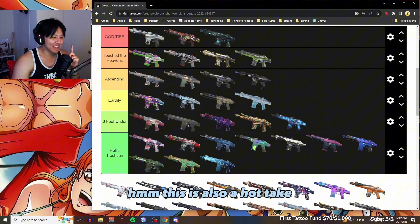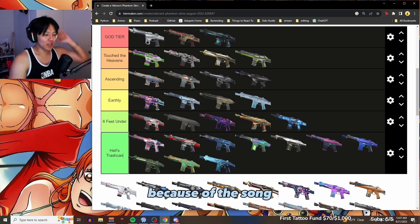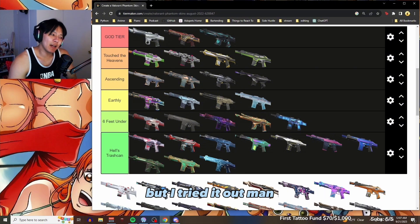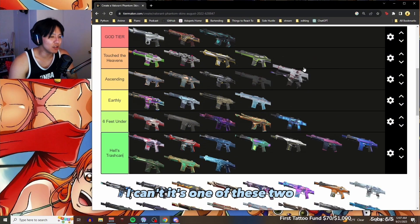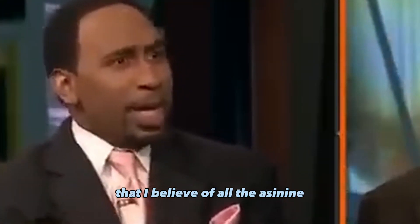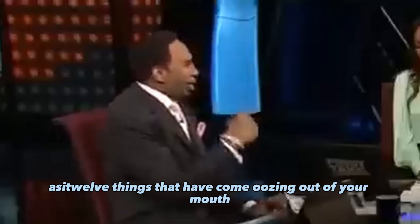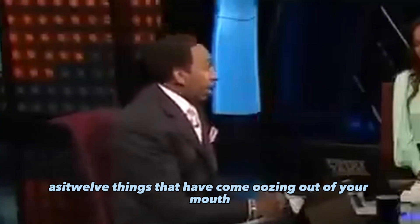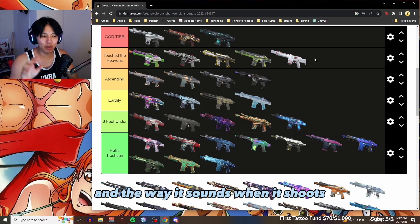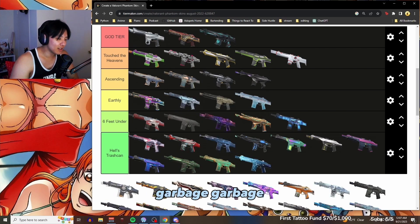This is also a hot take — the Zed Phantom. I thought it was gonna be S tier but I tried it out and I can't give it S tier. It's almost there. I just don't like the little sprinkles in the front of it and the way it sounds when it shoots. Almost there, but not quite.